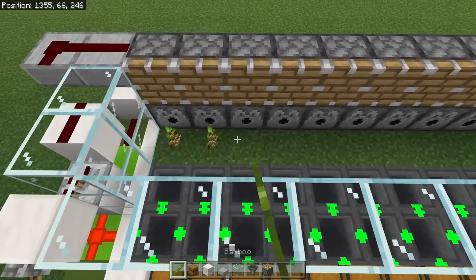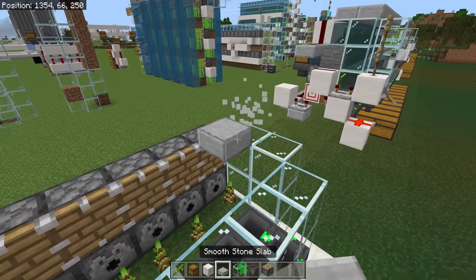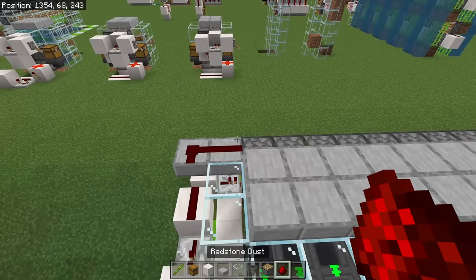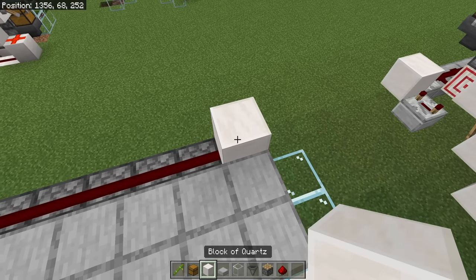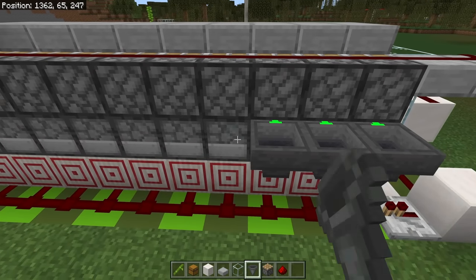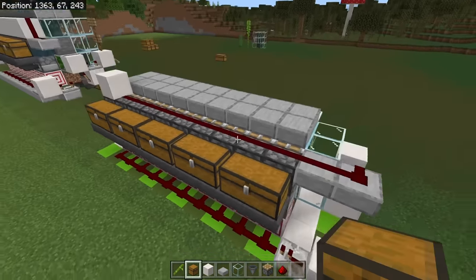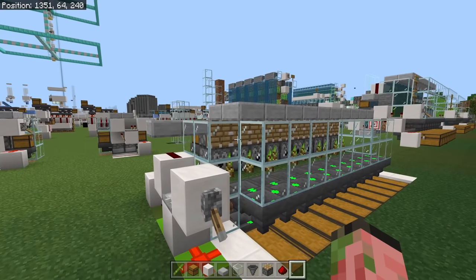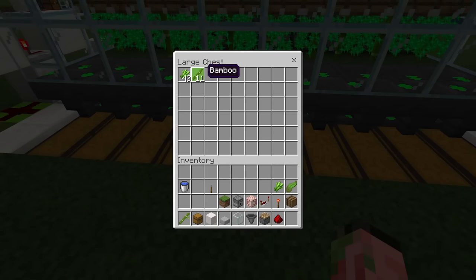To build a very overpowered bamboo farm, come to the inside and place one piece of bamboo in front of each one of these dispensers. Now put a roof above the build out of lower slabs, solid blocks, or glass blocks — it doesn't matter. Grab some redstone and place a piece of redstone above each one of these pistons; the final one can be redstone or just a solid block. Moving around the back side, place a hopper going into each one of these dispensers, then a double chest above each of those for your bonemeal input. Fill each chest with bonemeal and the farm is ready to go. Flick the lever and you have an absolute ton of bamboo on demand, all going into your chests.